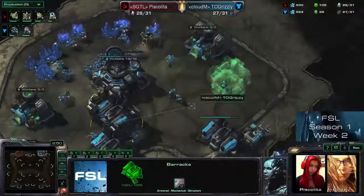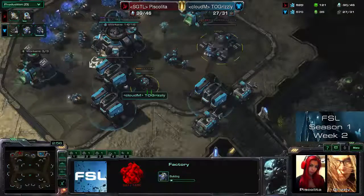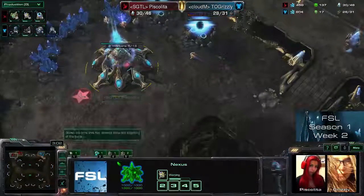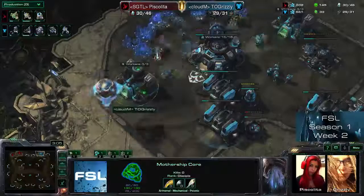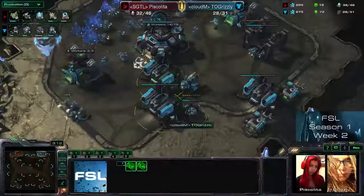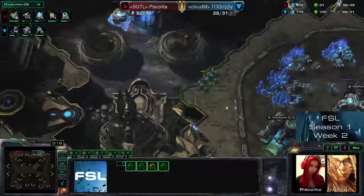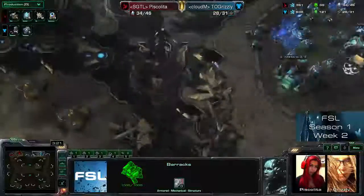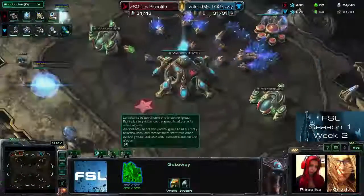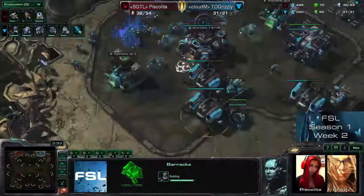Maybe dropping at one place while running into the front with the other half of the army. But there's the Mothership Core seeing everything — or at least seeing two barracks here, plus knowing there's probably one more barracks sealing off the entrance to the main base. I think Piskalita now knows what she's up against, so she should build some more gateways to fend this off. She's trying a stargate build — let's see if this is going to work out.